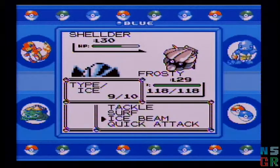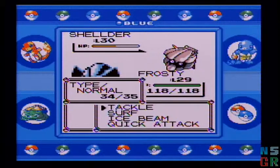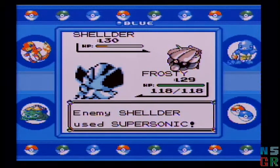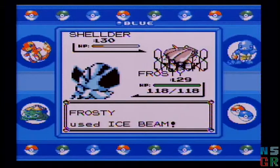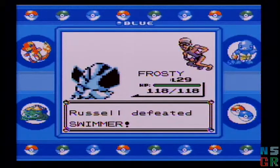For the love of Pete — at least I wasn't confused long, but I didn't realize that Shellder can learn Supersonic. Not very effective, but should still take out Shellder. So this isn't going to be a very good place to level Frosty.